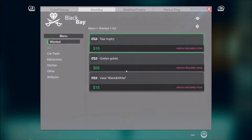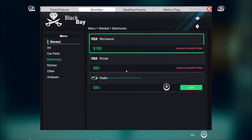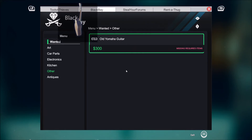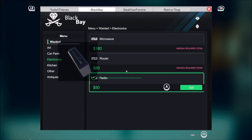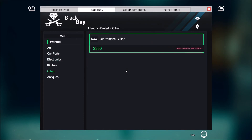Let me see Black Bay. What is it - there's arts, electronics, kitchen, other. Okay the box - that's the box right there, we're gonna sell that. What else did we have to sell? Let me see. Okay, we can sell that radio for fifty dollars. Okay, that was about it - I thought I had something else. I know I got that TV.